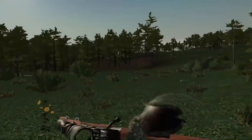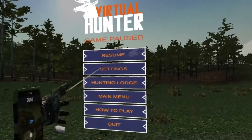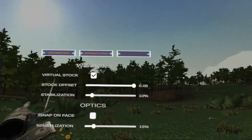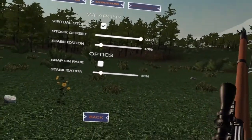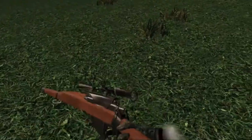Today we're starting off with the .303 British. I'll show you the settings that I found that work pretty well for me. Go to Settings, Controls. I did take on the virtual stock, I put my offset to 0.5 with stabilization of 10, which I found works the best for me, but you're going to have to play around with your settings to make sure it works for you.